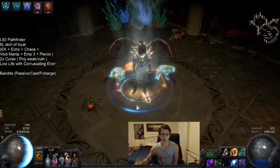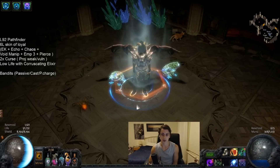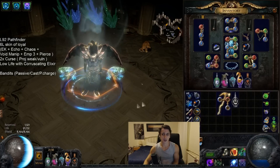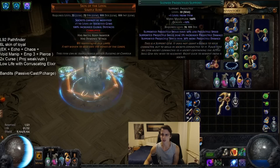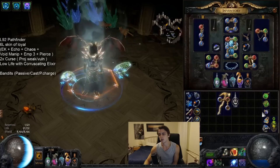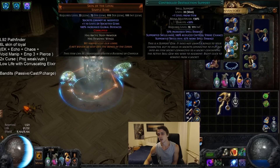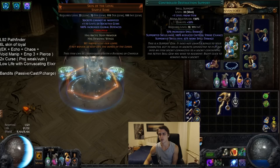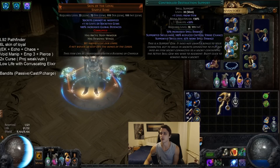Path of Building has us at like 6 million DPS with everything up at the same time. That's our single target setup. A slow approach can get you in trouble, so we use Pierce whenever we think we need to. Added Chaos sometimes goes in over Controlled Destruction if we're afraid of Reflect, because with Controlled Destruction, Reflect hits pretty hard on us.